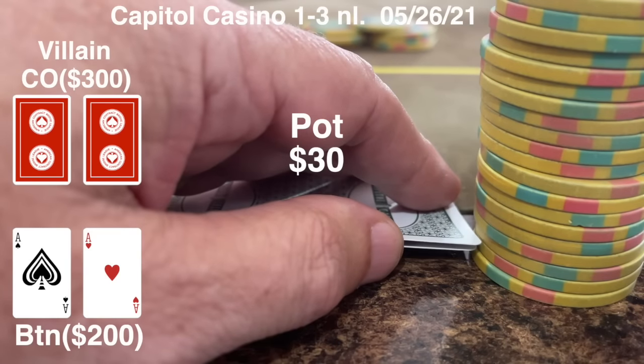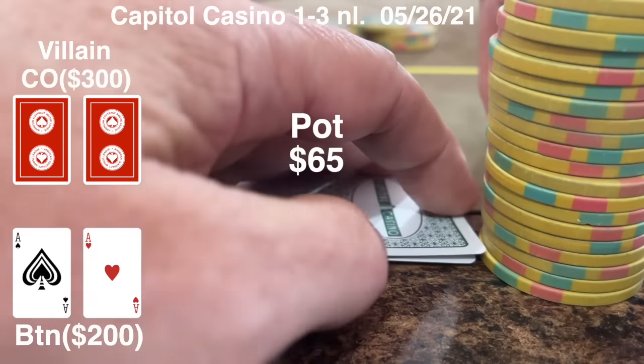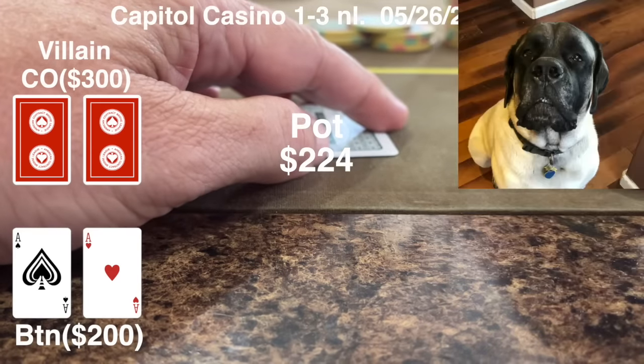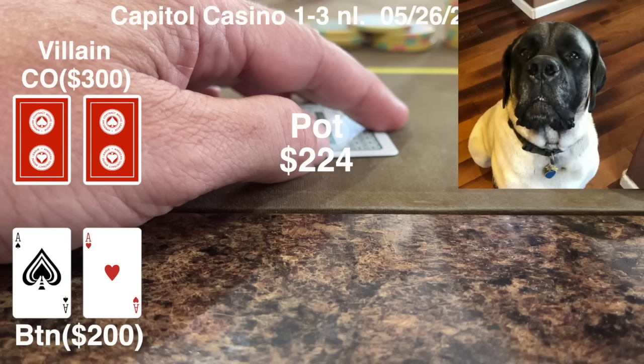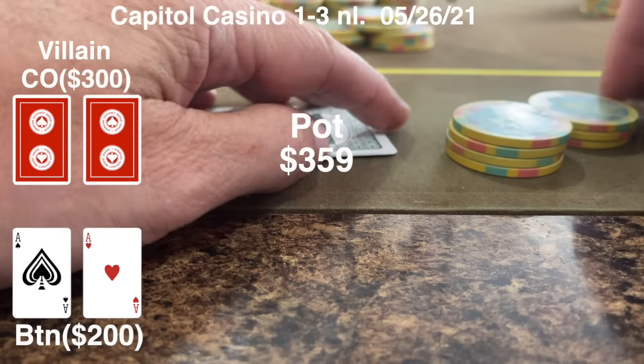We just lost a big hand and now I have the button. There's an open for $13 from UTG, folded around to the cutoff who calls, and I look down at two aces — what a beautiful sight especially after losing the last hand. I put in a three-bet to $35 looking to get some action. The raise size was too small; with two people already interested who put in $13 apiece, you really need to raise to $50 or $60 to put pressure on them and get action. The first player calls and then the cutoff decides to re-raise to $150.